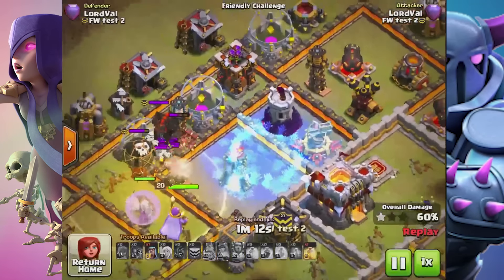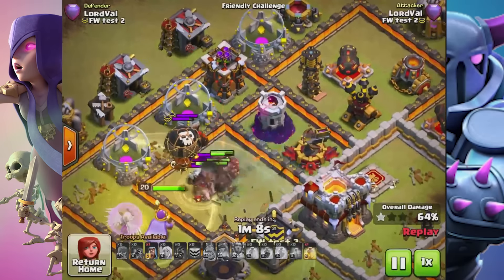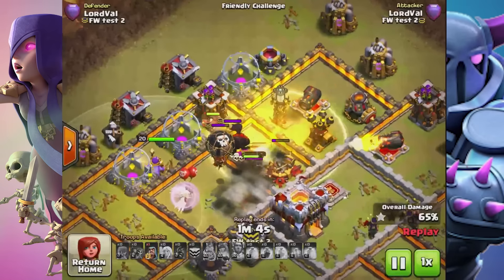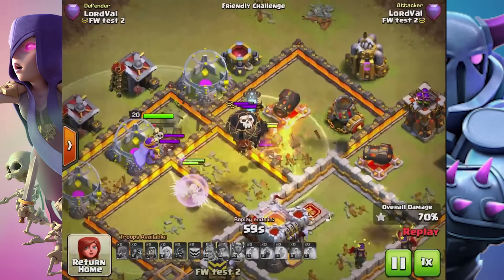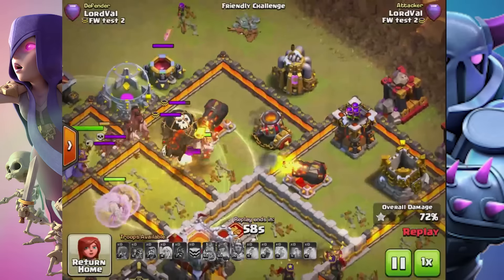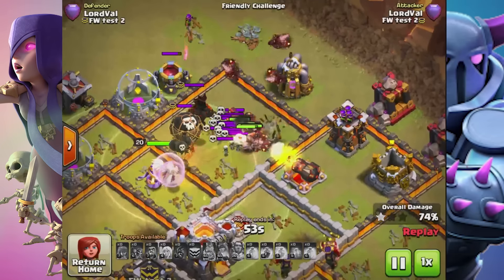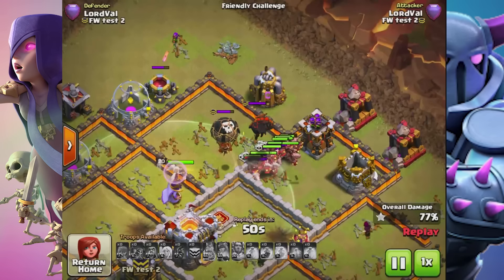He places a Freeze Spell in a good spot, freezing that X-Bow and the Inferno Tower, and he's got a Giant Bomb to get through but still has one last Heal Spell. He wouldn't have that extra Heal Spell without the two spell slots in his clan castle — a really good advantage. You can also see the Balloon is too slow to catch the Hog Riders, and the Lava Hound isn't doing much damage.